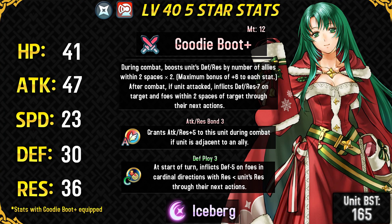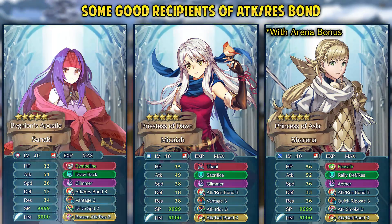Here are some of the good users of Attack Respawn. Sanaki has the Attack Respawn weapon refined, so this goes really well with that. She can use Vantage and even Brazen Attack Res to get really bulky and powerful. Sanaki's best friend Micaiah can use Attack Respawn really well, and Micaiah is fantastic in Aether Raids — she can take care of a lot of ranged horse units and armor units with her Thani Tome. We also have Shirena here because she has the bond refined, so Attack Respawn can definitely help her improve some matchups against dragon units you're gonna be facing in Arena. The attack is really nice and the Triple Bonds are really powerful on Shirena.